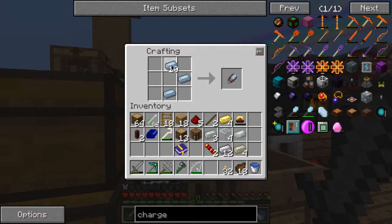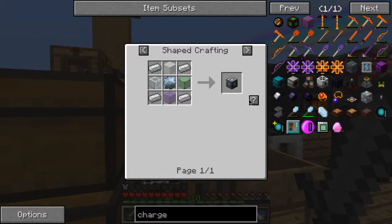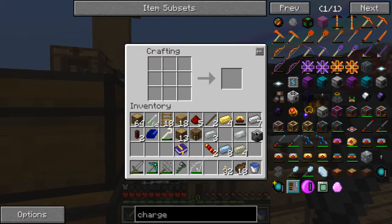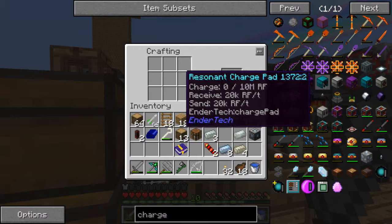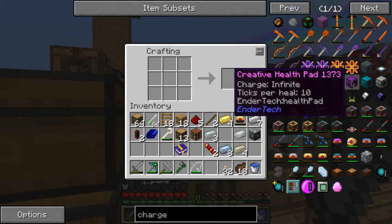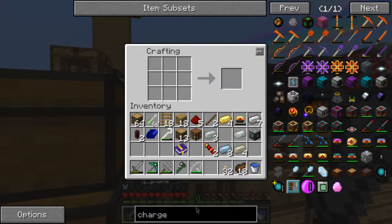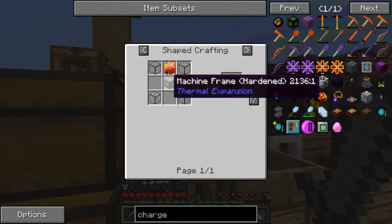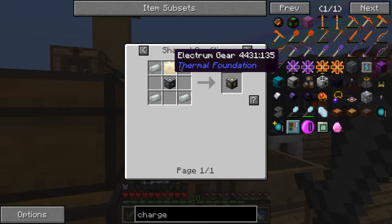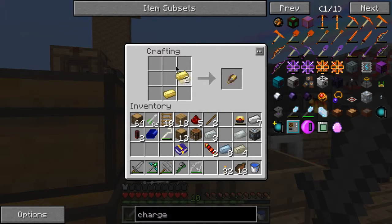Let me get the tin. Thingamajigger? Gear, yeah, that's right. I'm not sure what all of these other ones are here. There's a lot. Oh, these are health pads. Well, I'm making the redstone charge pad. What's next? Electrum gear and Invar. I need more Electrum, I think. Actually no, I don't. I'm done with Electrum.